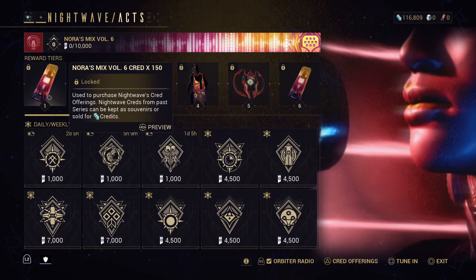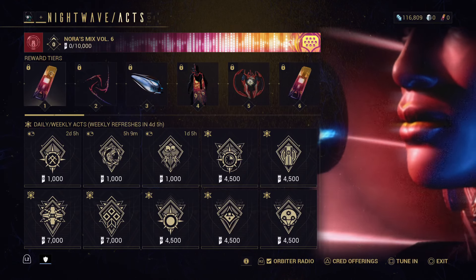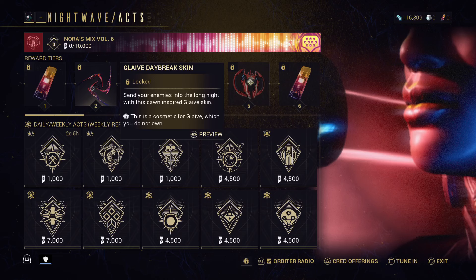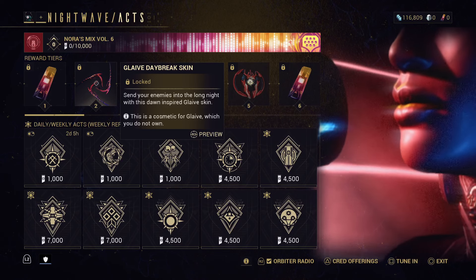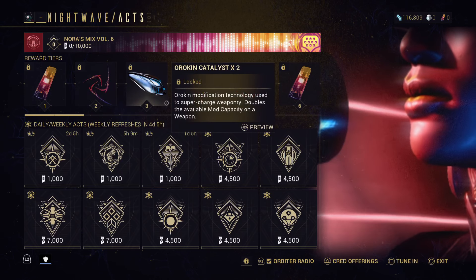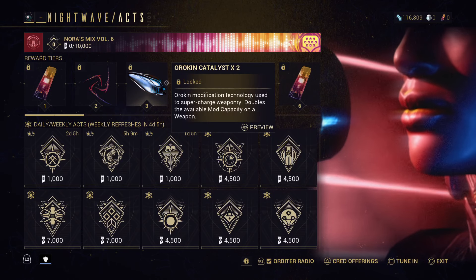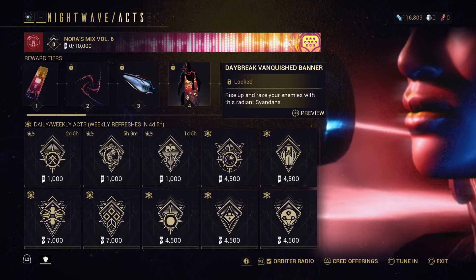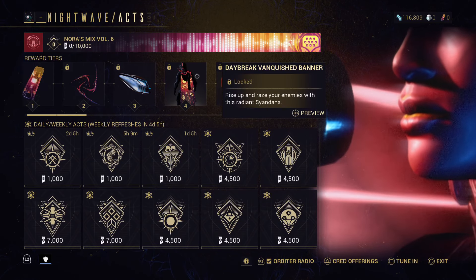So you get 150 credits to start off the bat, you get a Grave Daybreak script. This Daybreak stuff actually looks pretty sick. You get Orc and Callus, two of them actually which is awesome. Daybreak Vanquish Banner.